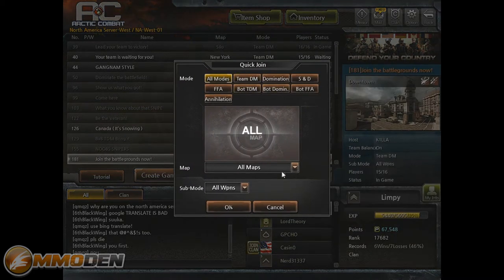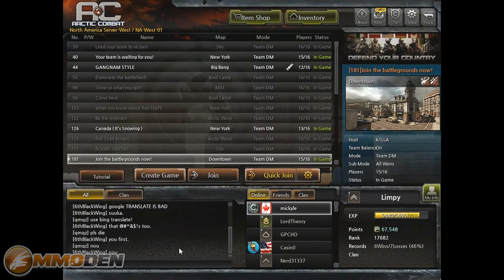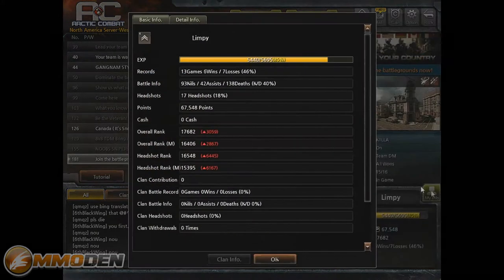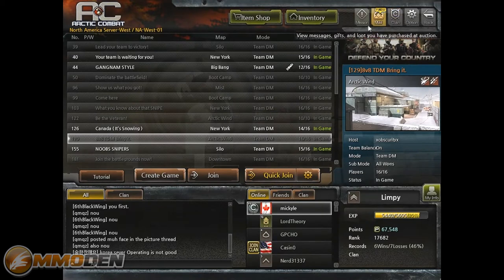You've also got Quick Join, where you can filter by game type, map, and weapon mode. There's chat, friends online, and clan options. Under My Info you can see games played, wins and losses, battle info, and how close you are to your next rank — which for me will be Rank 6 — plus detailed stats like highest kill streak.